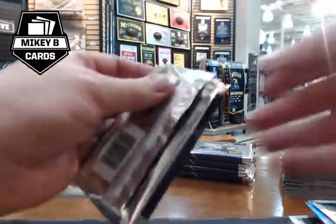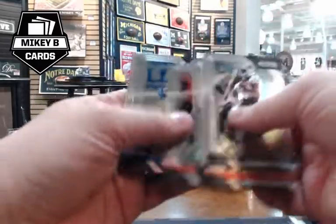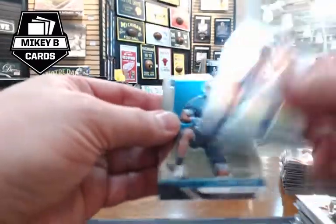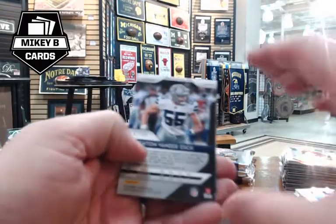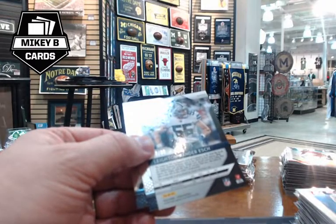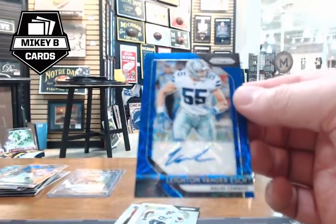Mikey apologizes for the connection drop, confirms viewers missed nothing important. The Ateman auto is 25 of 25, last off the line. Dallas Joe Dirt and Fred Warner are rookies. After a technical check, they confirm they're still live. A gold die cut of Anthony Miller numbered 208 of 249 appears. Mikey mentions his buddy doing a Todd Gurley rainbow — they've now pulled two Gurley numbered cards tonight.